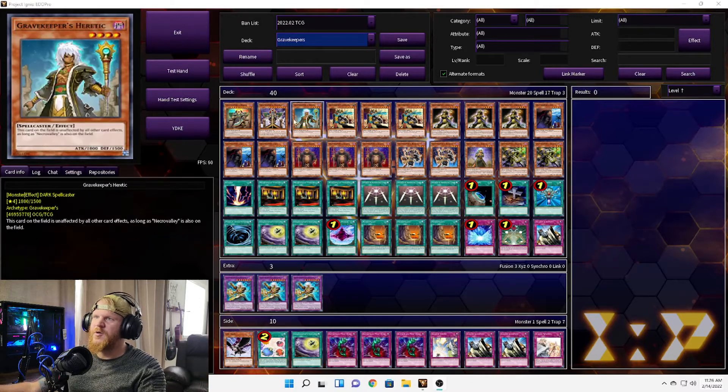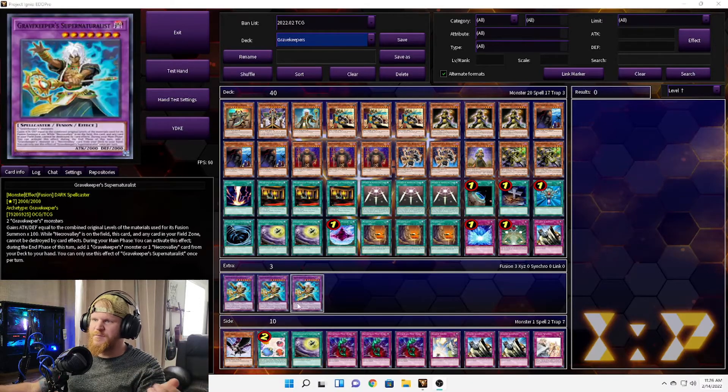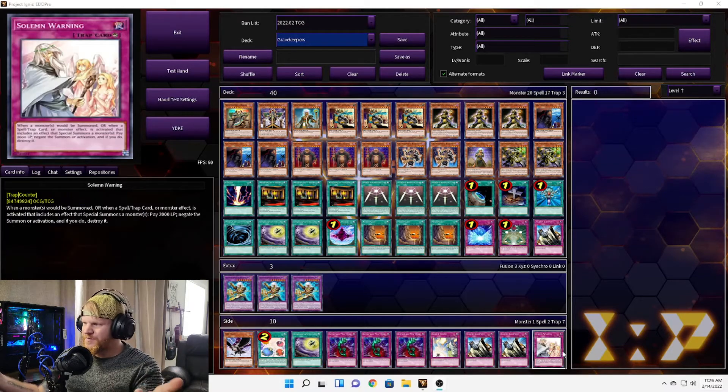So if you use Grave Keeper's Spiritualist and then Grave Keeper's Oracle or Visionary from your hand, he can get a pretty good attack boost. While Necro Valley is on the field, this card or any card in your field zone cannot be destroyed by card effects, so your opponent has to get through this to remove Necro Valley. During your main phase, you can activate an effect that during your end phase adds a Grave Keeper's monster or one Necro Valley card from your deck to your hand — actually pretty good.